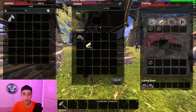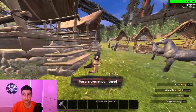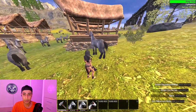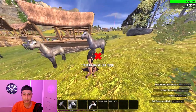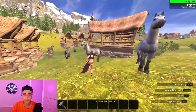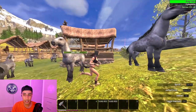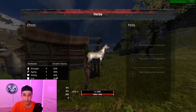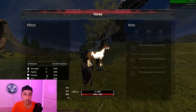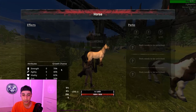Now I'm gonna take the swift horses to compare them with the sturdy horses and see what the differences are — whether it's a big enough difference that people actually need to go farm swift baby horses. Putting all three swift horses down to see their stats. They also start with plus one vitality and the grit chance is random. Maybe the swift ones are faster than the sturdy horses based on the name, but I can't confirm that right now.